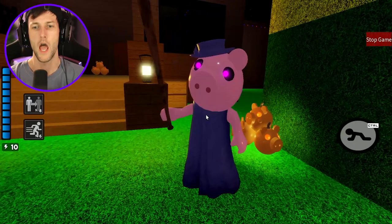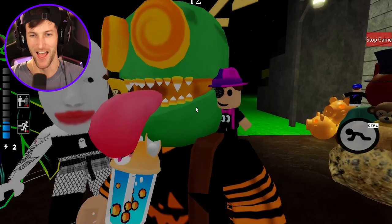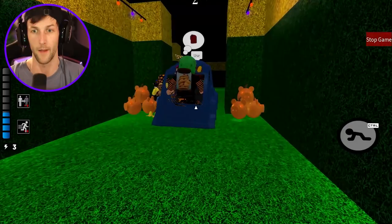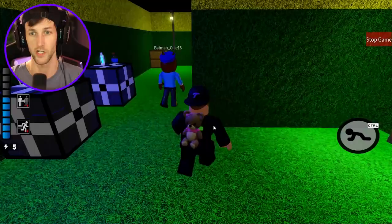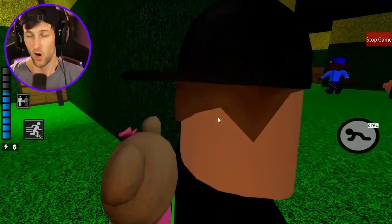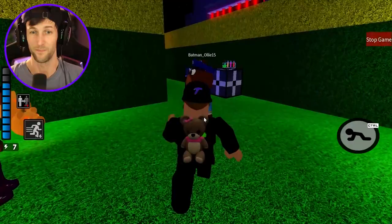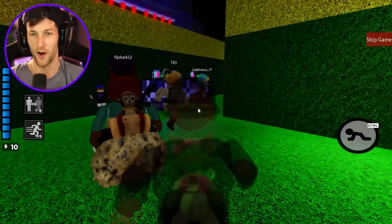If you guys are ready, smack the like button and let's do this! Here we go — we need to escape Crove's Corn Maze. Did anybody get the skeleton key? Yes they did! We need to get the potion safe open first. I wanted to put it at the very beginning because it glitches. We need to use the gas to get through here and get the dynamite for that door.